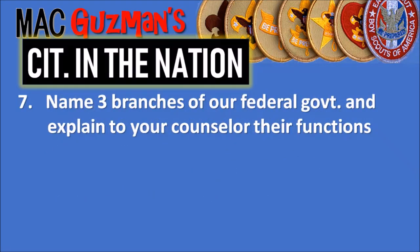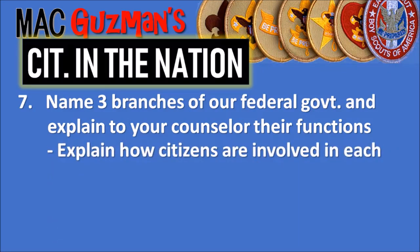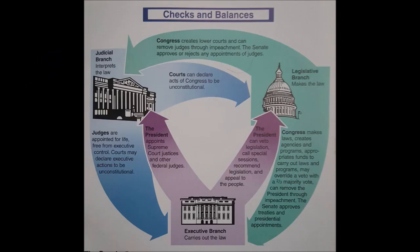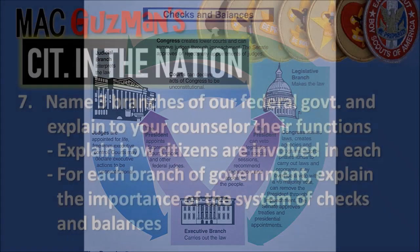Moving on to number seven: name the three branches of the federal government and explain their functions to your counselor. Explain how citizens are involved in each branch, and for each branch explain the importance of the system of checks and balances. Checks and balances is when the three branches balance each other out by checking up on different strengths each branch can offer. You can see how it works by looking at a graph, and you've probably learned about it in history or civics classes.